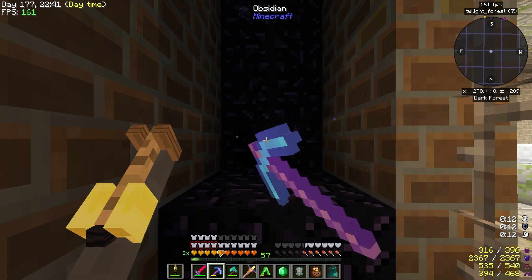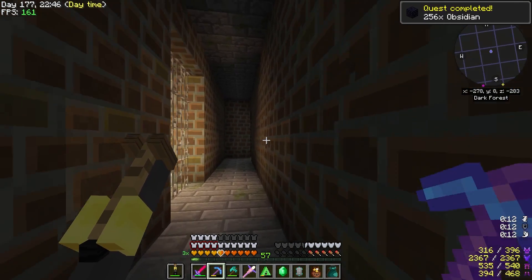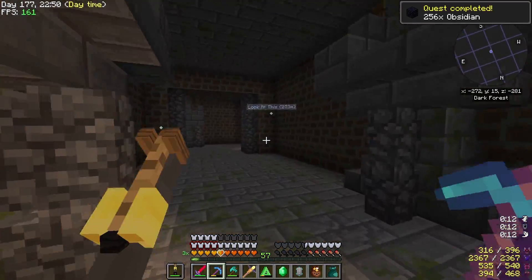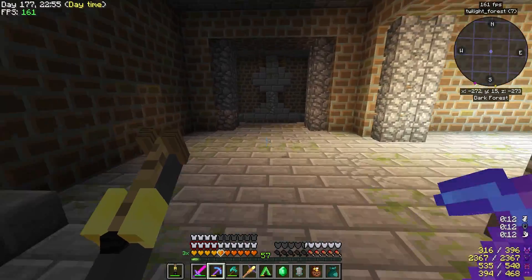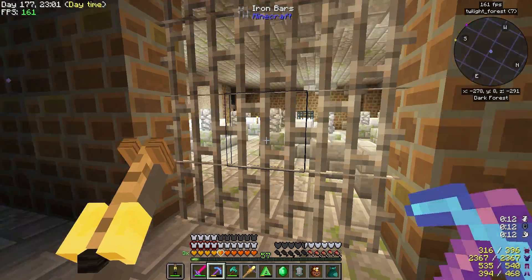I come down the stairs - this is the area, it's just glitched out for some reason because this is the boss room. If I clear this obsidian out, watch what happens - it's probably going to lead me right to the area. 256 obsidian! Going right back up here - this is where it actually is. I would have never found that had I not mined out this obsidian.